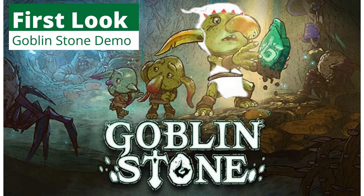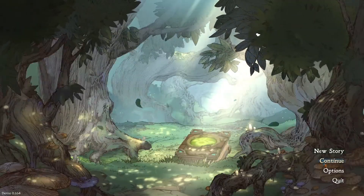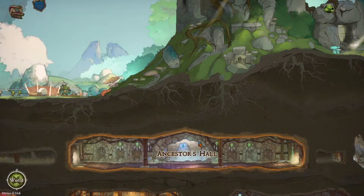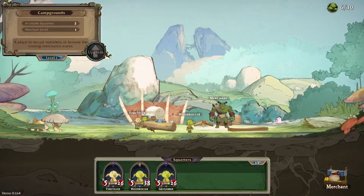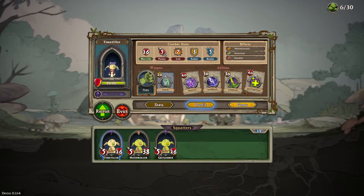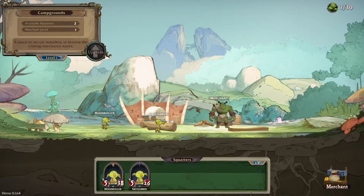All right, so we're back with another video of Goblin Stone today - part two from the last episode. Check the visiting merchant regularly. All right, so we're on day two, we're gonna check out the merchant. This guy's yellow - Time Tiller, I guess he's already shown. Let's recruit him. All right, so he's part of the tribe.